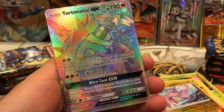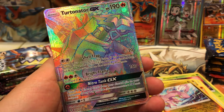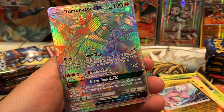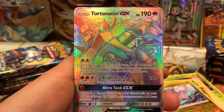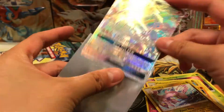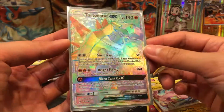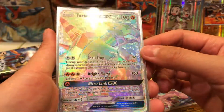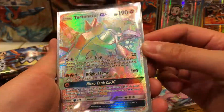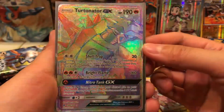I was just saying that Turtonator GX is the most pulled card that I have - the Full Art and the regular. And now I pulled a Turtonator GX Hyper Rare. This is flippin' fantastic. First pack, first pull. Oh my gosh. We're just doing crazy with the first pack magic right now. Turtonator GX Rainbow Rare - look at him. So nice. Shell Trap, Bright Flame, and Nitro Tank. That's very cool.